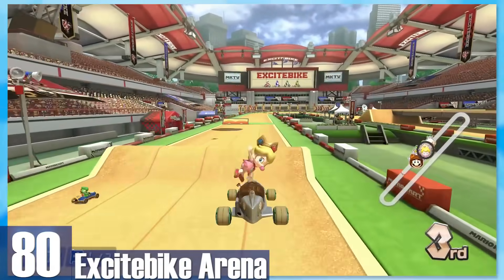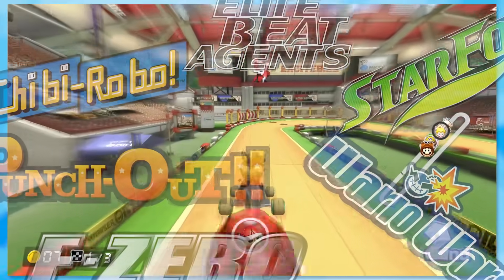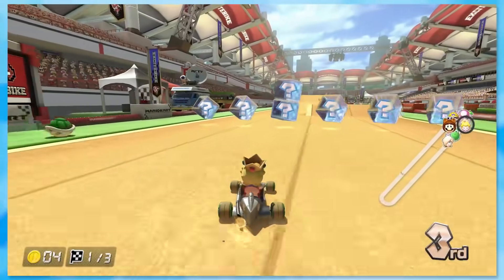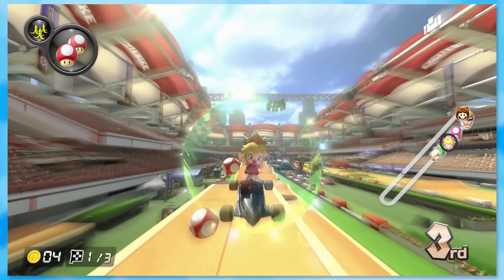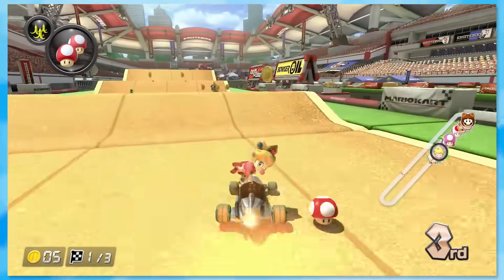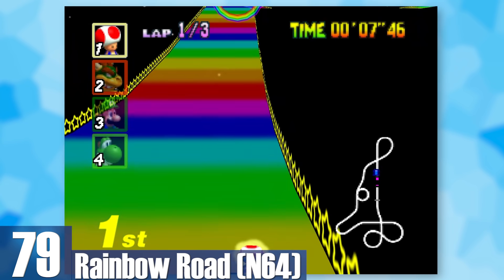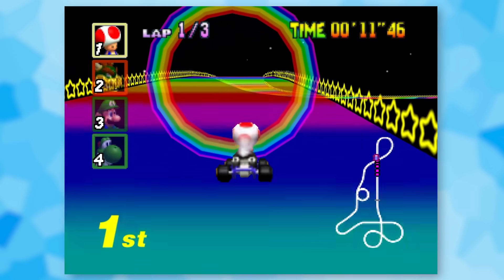80: Excitebike Arena. Remember when Nintendo made Excitebike games? This level replicates the Excitebike design, and what's really neat about it is the ramps and mud piles randomly change every time you race. 79: N64 Rainbow Road. By far my most nostalgic Mario Kart track — the music alone makes me tear up. But as a track, it's not super fabulous. It's by far the longest Mario Kart track ever and the only thing that happens is Chain Chomps bypass every once in a while.